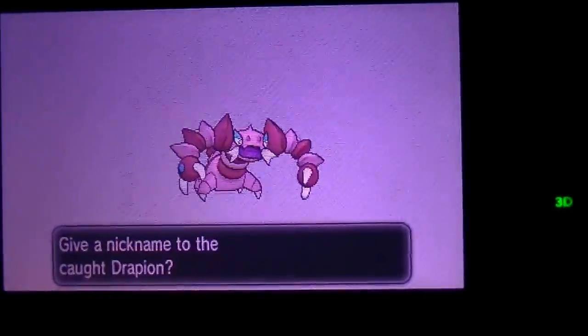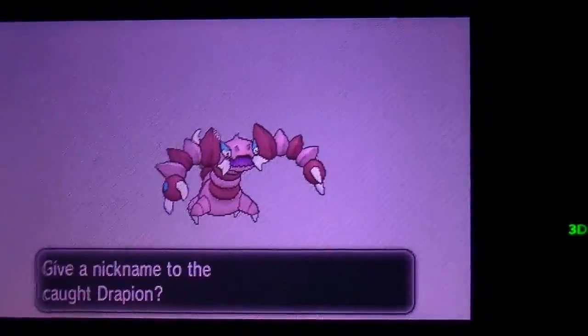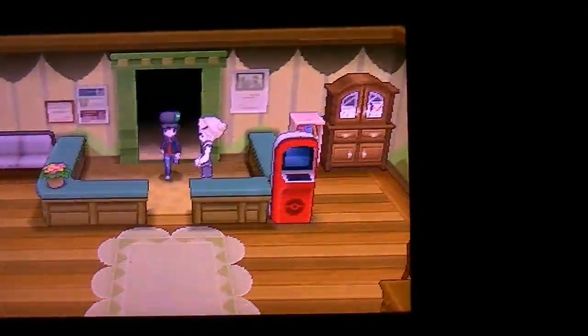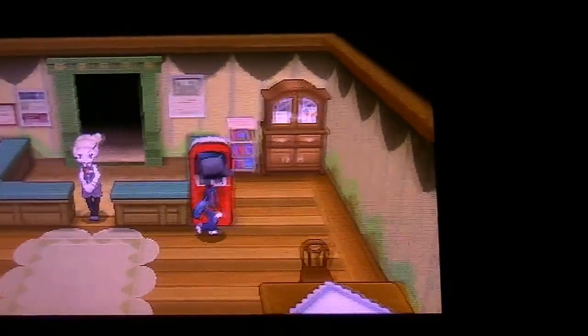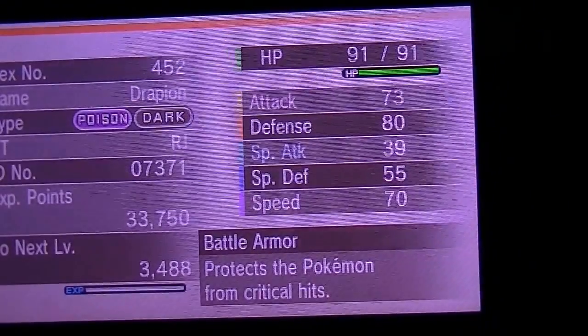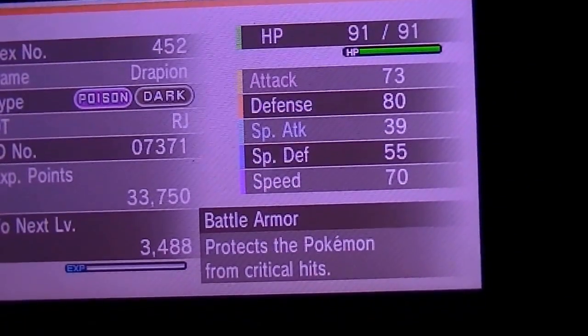No cheating device. Let's focus the camera back. There it is — Shiny Drapion, no nickname. Let's heal it up and look at the summary. Battle Armor, and it's Adamant — that's really good actually. Higher Attack, lower Special Attack. Battle Armor protects from critical hits.